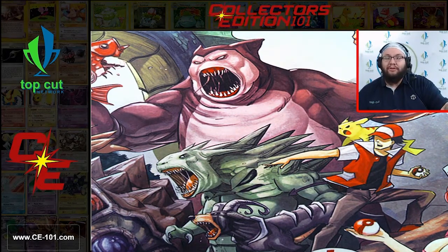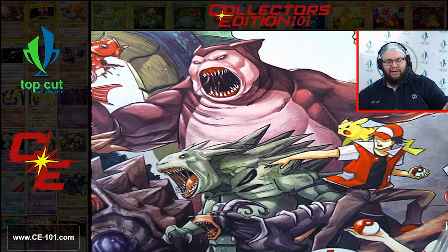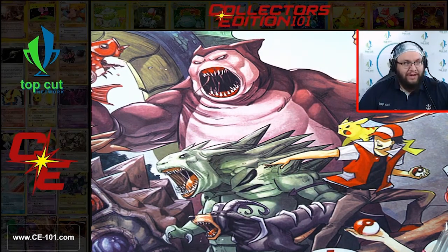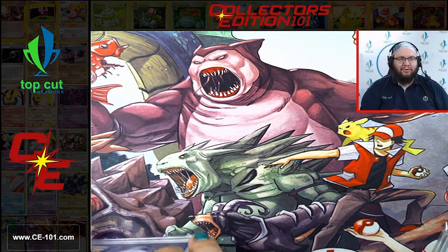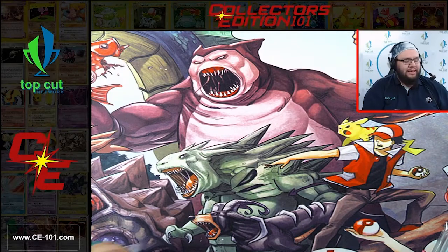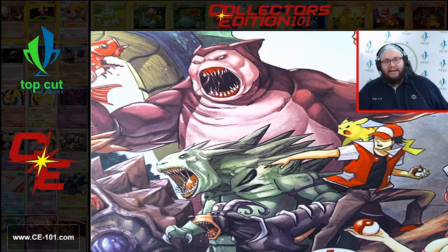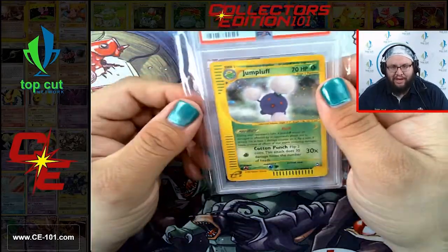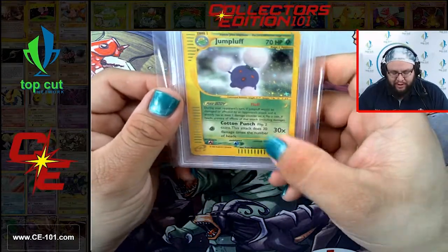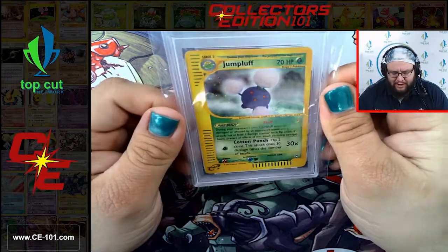The next series of cards are going to be all of the ones from the sets we got graded and returned to us. These sets were sent in and a lot of them are going to be completely sequential to both the set and the grading numbers - which is super cool. So the first one we got today is Jumpluff Hollow from Aquapolis. Like I said, one of my favorite sets between the crystals, the fantastic arts, the special H-foils. Jumpluff - very simplistic artwork, looks wonderful.